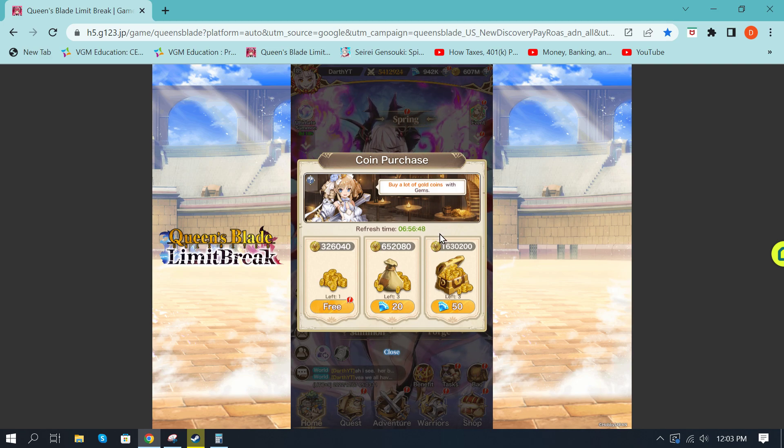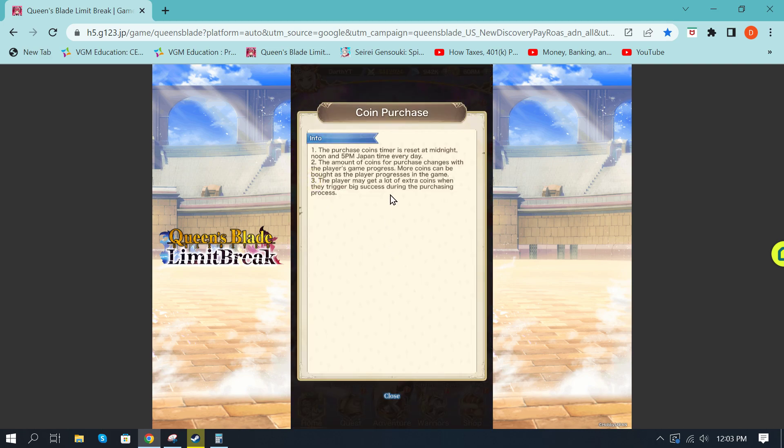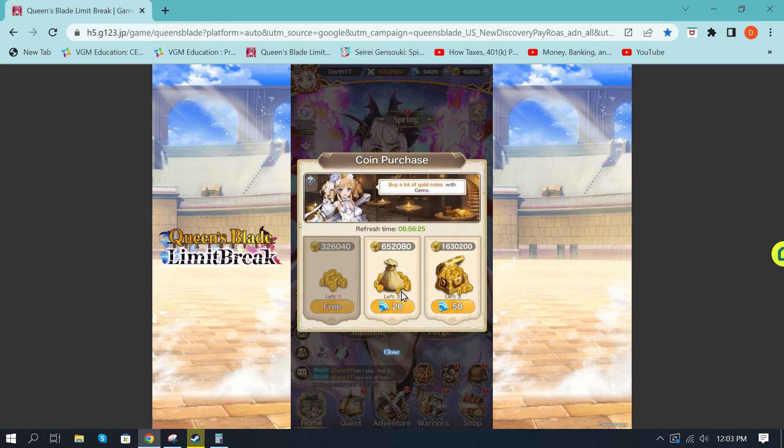That's nothing to scoff at. I've been over a billion gold many times, but I keep using it on leveling warriors — that's how important it is. You should be buying all three of these. The interesting thing to note is that you can actually get two to three times as much gold. The tooltip says players may get lots of extra coins when triggering big success. Generally, if you trigger a crit, it's going to give you double the amount of gold. I have personally seen triple the amount of gold twice since playing since April — I call it the super crit. Let me know if you've experienced that. When you buy these, chances are you're only going to double up. So right there I got 1.3 million instead of 652,000 — that is the power of the coin purchases.